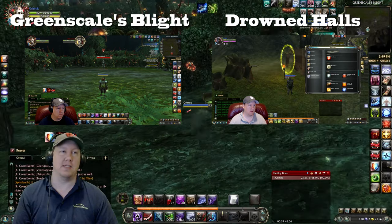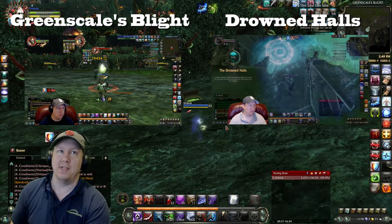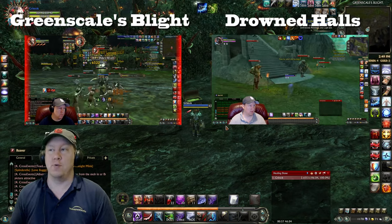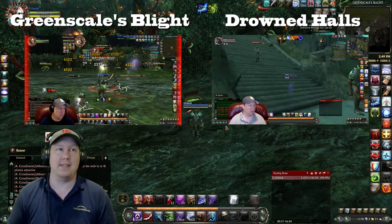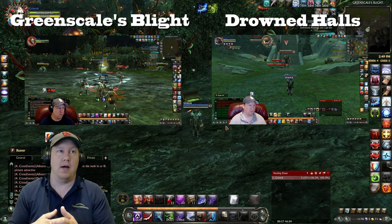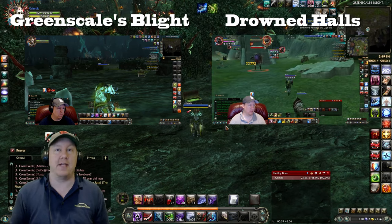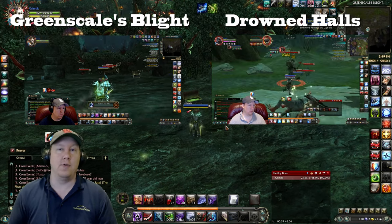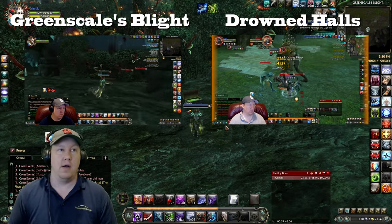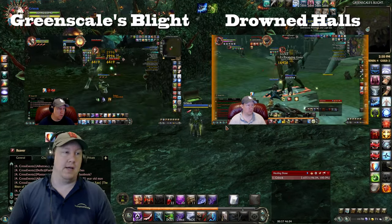I usually just run through all the mobs and go straight to the boss, then go into hiding as a Reaver — that makes it so I can fly through this a lot faster than most people. If you play a rogue or something that can stealth, you can stealth through this stuff as well and go straight to the bosses. If you do all four instances it gives you about 400 to 450 platinum per week, and if you have multiple characters you can do it on each one. I have five different characters, so doing all the instance raids would take less than an hour per character.